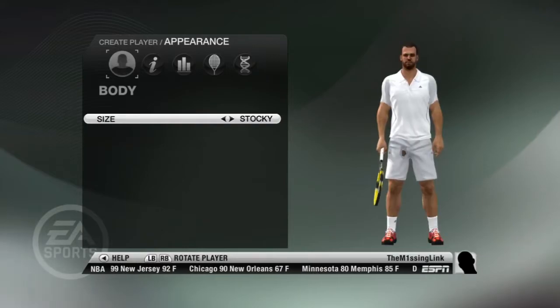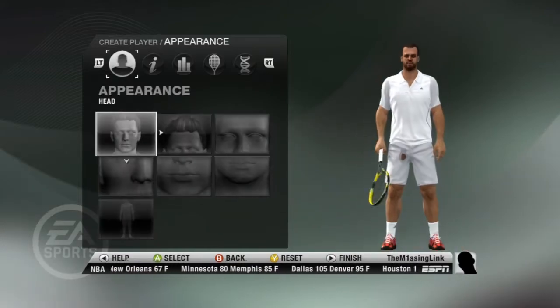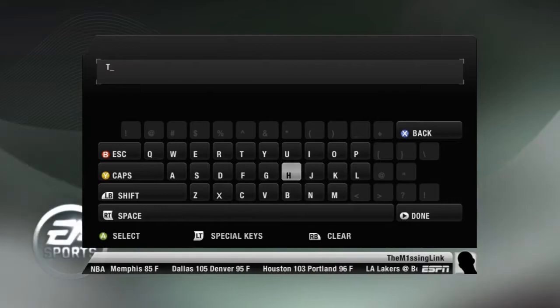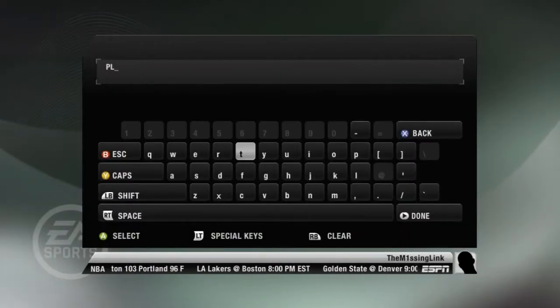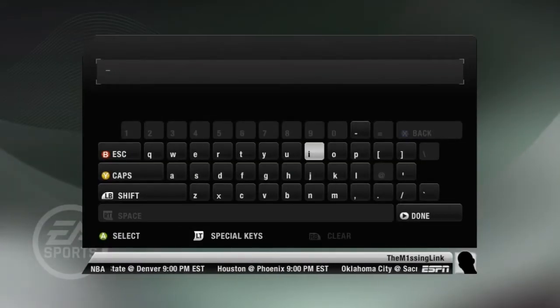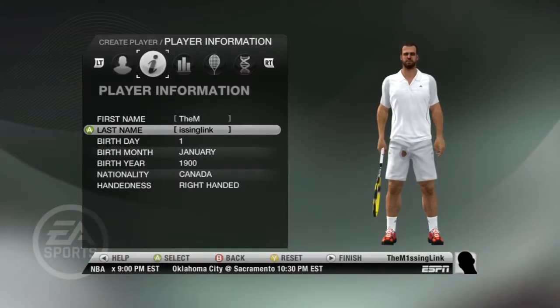Not too bothered about going into detail — you guys can do that with your own created characters. If there's any headbands or anything I can add though, I'll mess around with that. My name — it won't even let me use digits. I guess I'll just call my guy... there we go. It's gonna look a bit weird separated, but there we go.